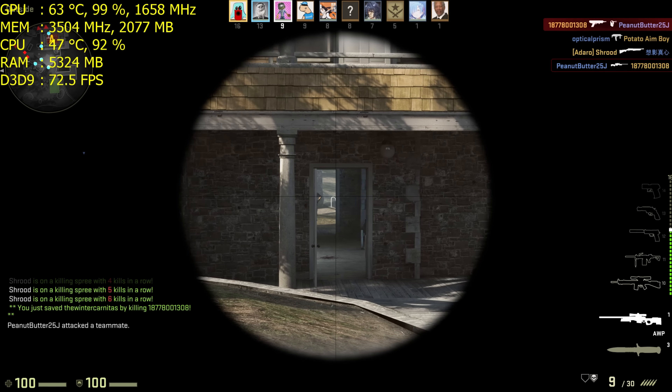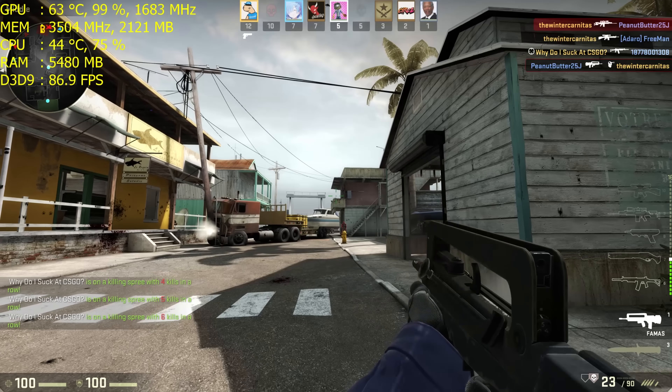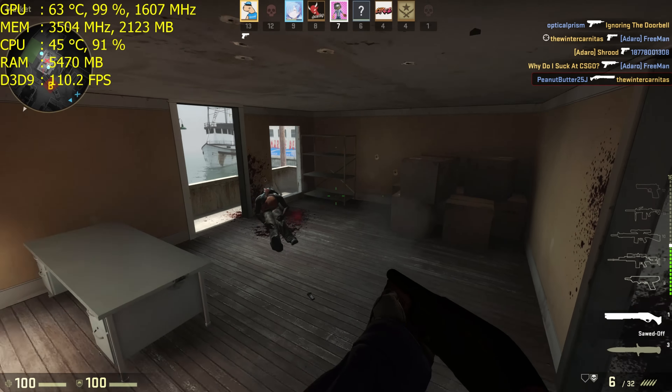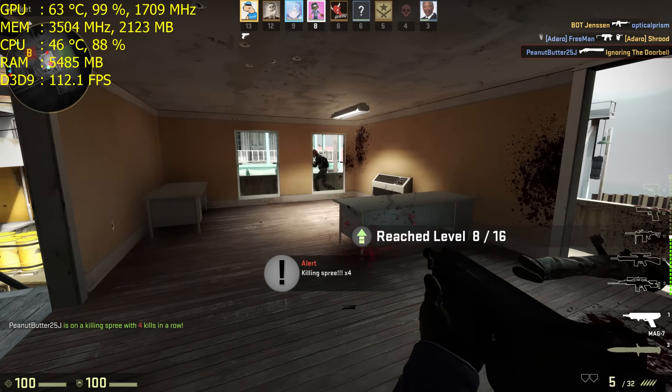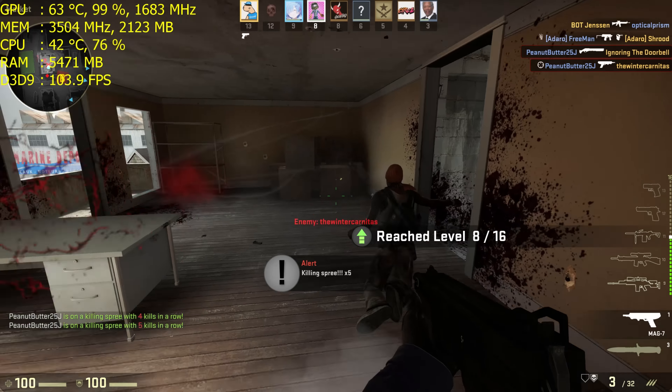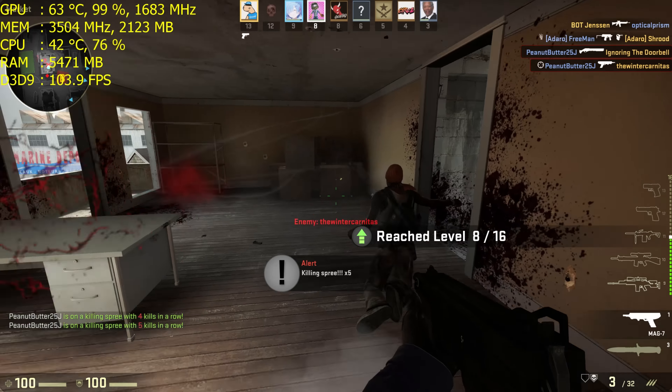Now moving on to our 4K settings — they're pretty much the same for the most part, although we did turn down two things: our MSAA is now at x2 and we disabled motion blur completely. Our goal for 4K was to be able to play above 60 FPS all the time, which is why we switched our MSAA down from x8 to x2.